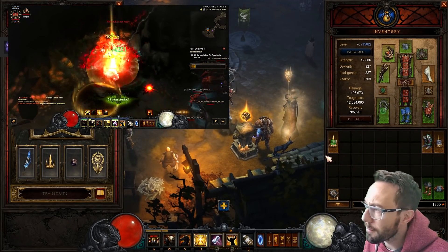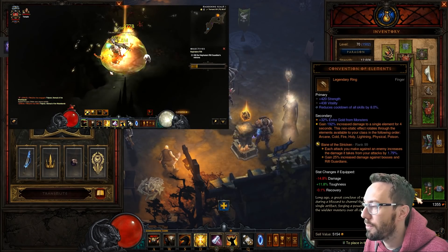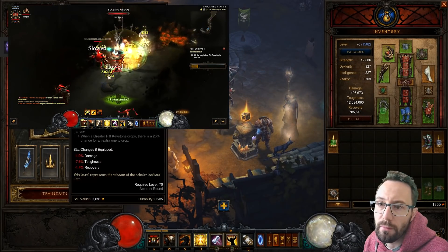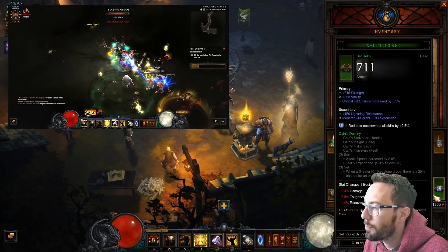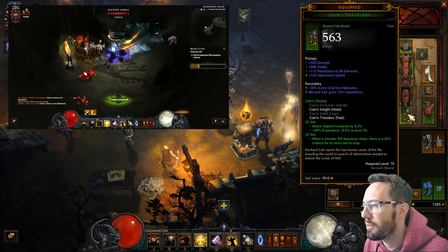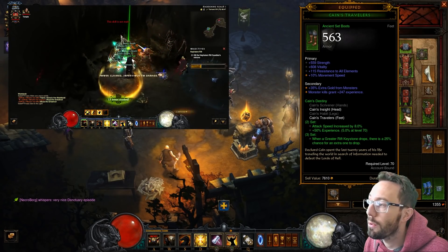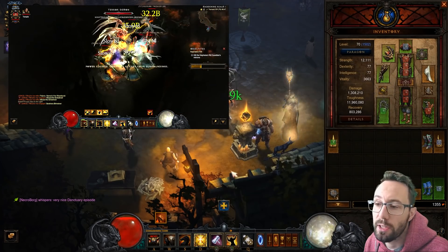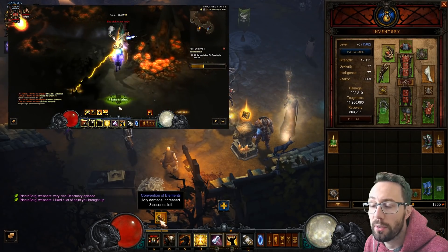We play the rift completely as normal. When we get to the guardian we open inventory and just right-click those three items to swap in. The Cain's set goes on so we get extra attack speed. We get a 25% chance for an extra key - that's an individual roll on each key - which is obviously pretty good. We also swap in Convention of Elements on the guardian.